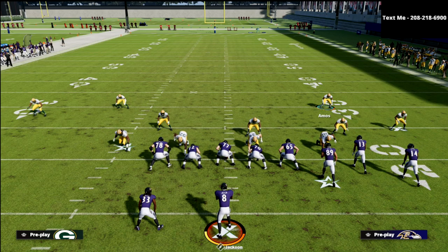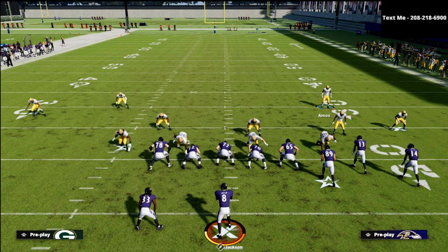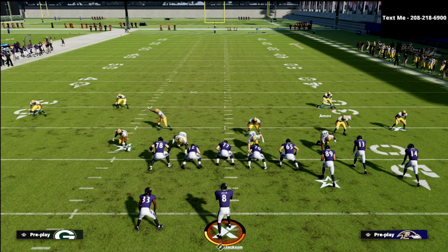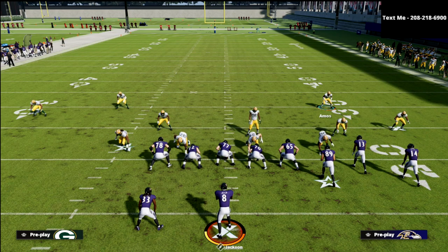If you want to learn more about the 3-3-5 Will and build an entire defense around some of this, I would really encourage you to join our Patreon. By joining the Patreon, you're going to get access to all of my Madden 22 ebooks. We've got the 3-3-5 Will in there, plus 13 other offensive and defensive guides, including a brand new one I just released this weekend. It's just $10 a month and you can cancel at any time. There's a link in the description below.